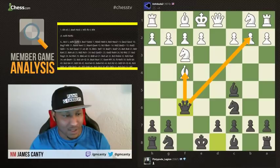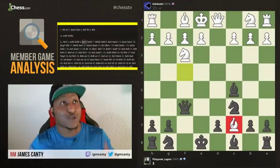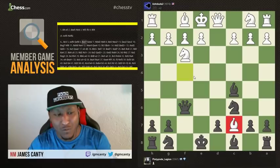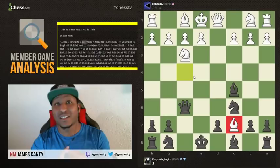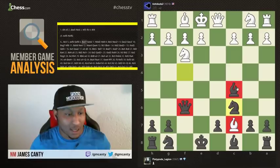Bishop takes C7 — this is really not a good move. We just talked about being greedy. Sometimes it's okay to be greedy in chess, but not all the time, and especially when pieces aren't developed, you need to develop. That moves into the opening phase. When you're in the opening, there are usually three phases. Number one: you have to develop. You have to get the pieces out, get your army out.